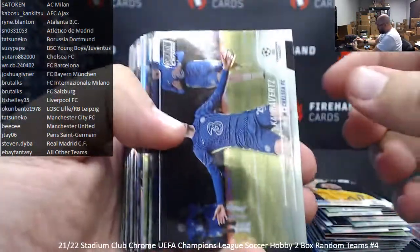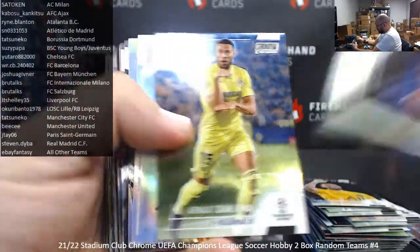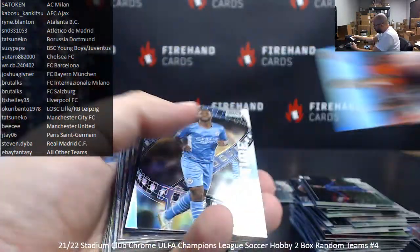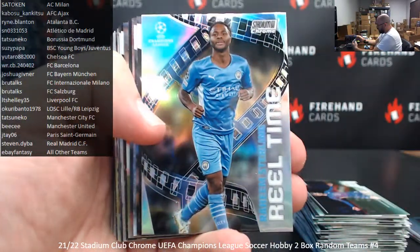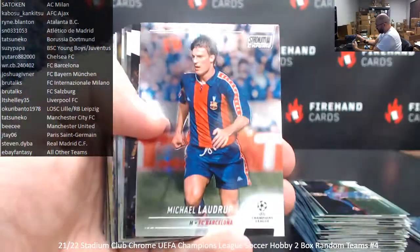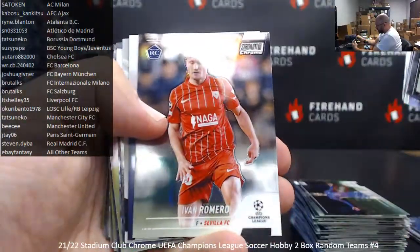All right, let's keep going here. Havertz, Taylor, Bastoni, Danjuma. Got an Eric Cantona refractor for Manchester United — a base refractor. I was making sure it wasn't any kind of a photo variation; I always forget what some of the base cards look like. Real Time, Raheem Sterling, Aronson, Pinho, Jules Kuhn, Ebembe, Ladrup, Zobuzlai, Adiyami, Ezelzuli, Neuer, Ivan Romero.